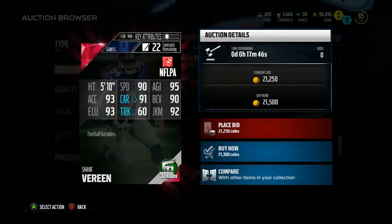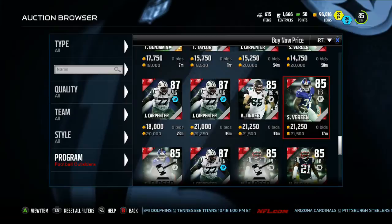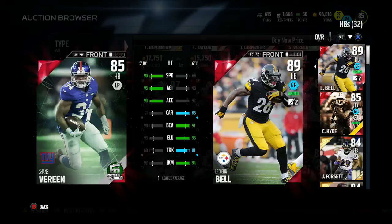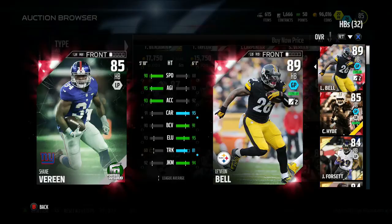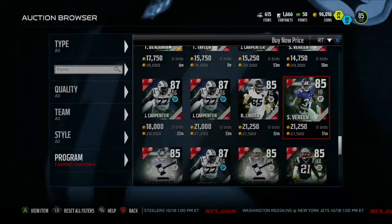A Giants player got a card this week: Shane Vereen, 85 overall halfback with 90 speed, 95 agility, 93 acceleration, 91 carrying, 90 ball carrier vision, 93 elusiveness, 60 trucking, 92 juke move, and 91 catching. Comparing to Le'Veon Bell: Vereen is faster with better agility and acceleration, but Bell has better carrying, ball carrier vision, elusiveness, trucking, and juke move. Shane Vereen is probably the cheaper option, and he's actually better than Carlos Hyde.